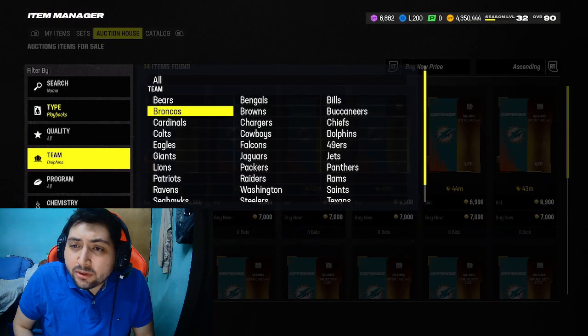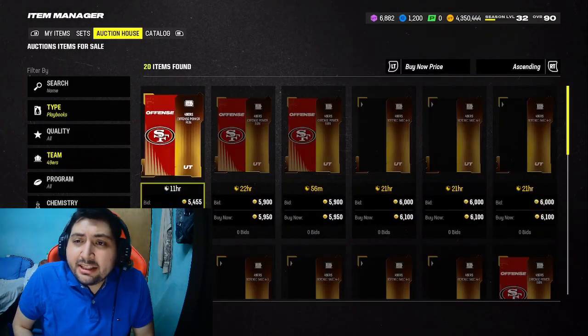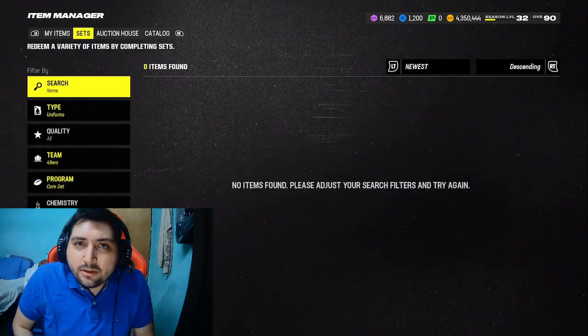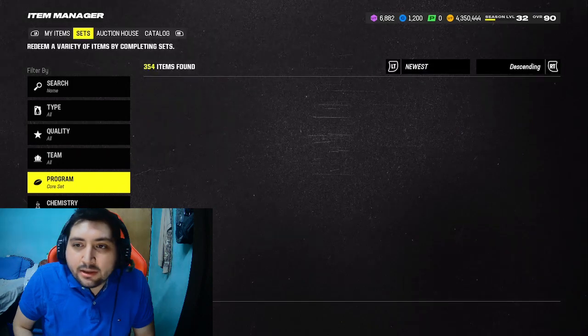Almost every playbook sells for at least $5,000 and up. It's so easy to make coins now in Madden. This was one of my favorite coin methods because you can literally just buy the cards, post them, don't worry about them — they sell, you make coins. That is it.